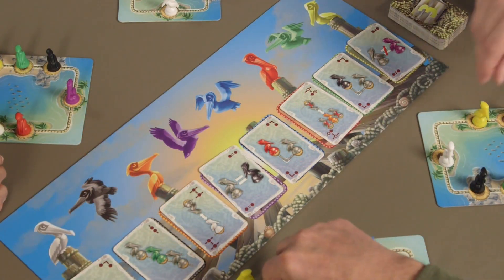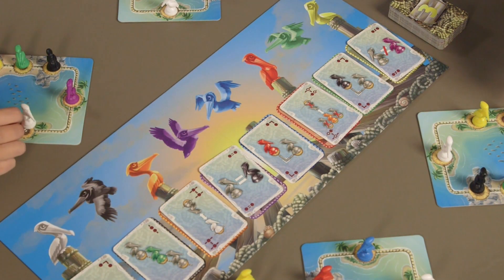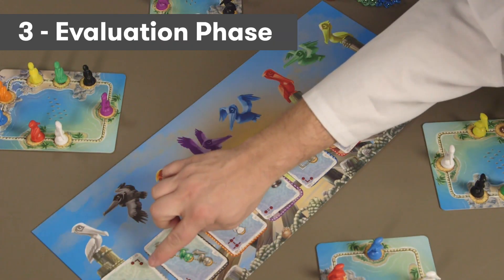Each player must try to accommodate each pelican's request, or the birds will not be happy and the player will take a penalty.